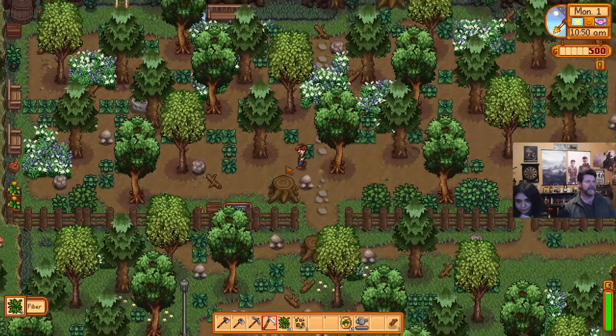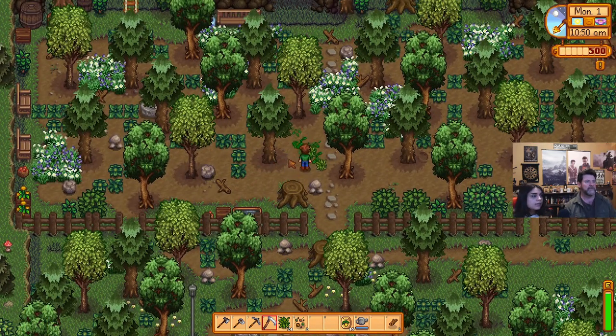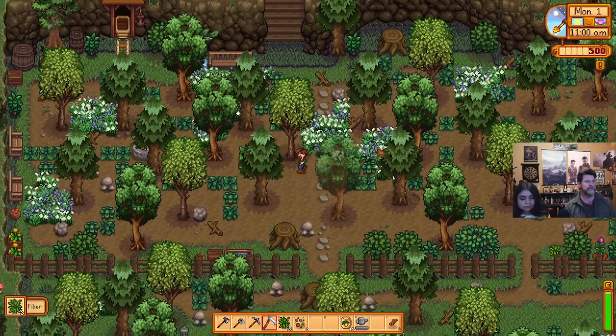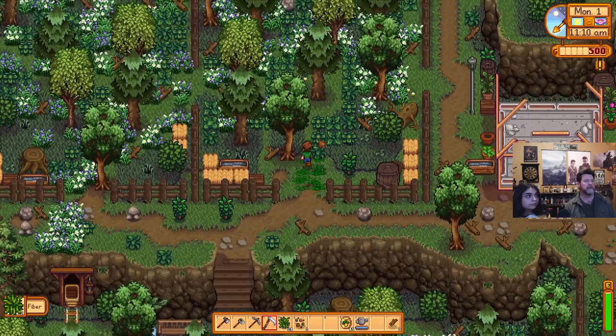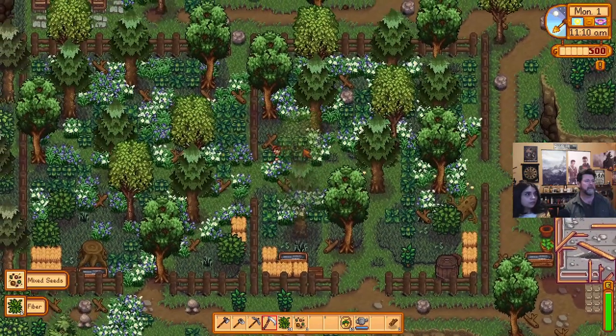Okay, that looks like the end of the map over there, so let's try going north. This grass will probably leave them. Up in this area, you could get like a barn in one and a coop in the other.